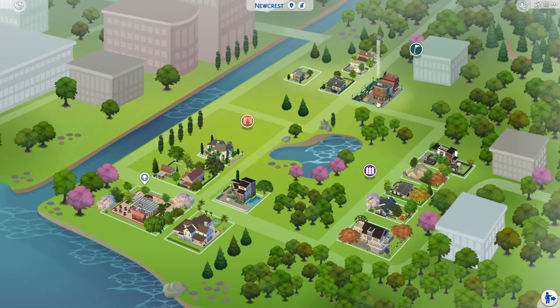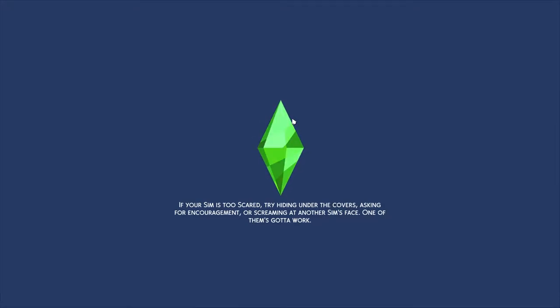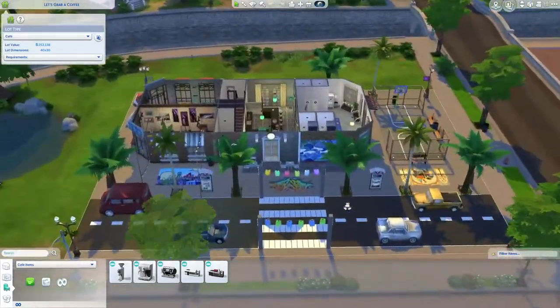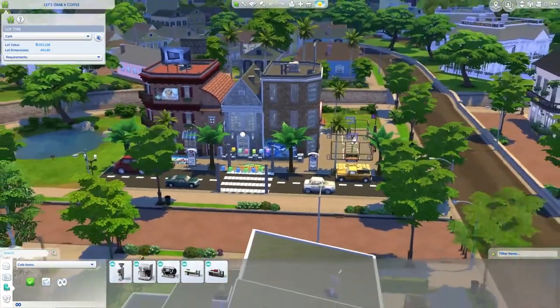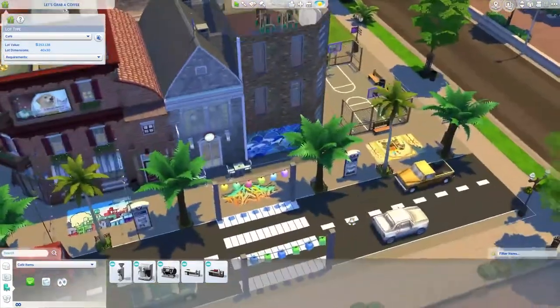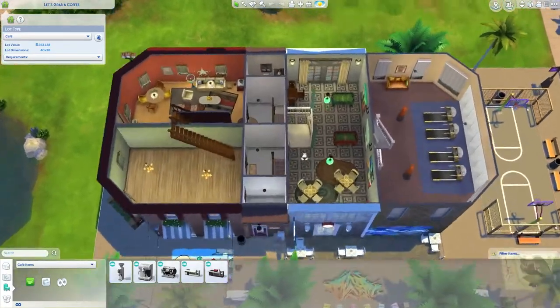There's a little bit of farm living here, and then modern houses on this side, and a cafe. Not every map has a gym, library, nightclub, or bar — they will vary per map. Here we have a cafe build, a little basketball court, and another apartment over here.